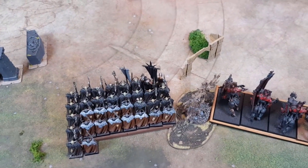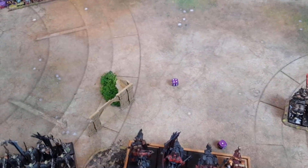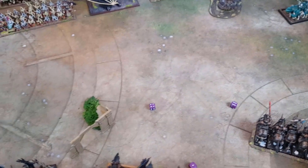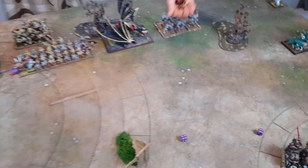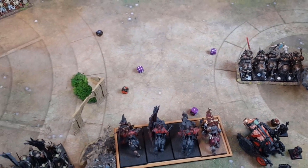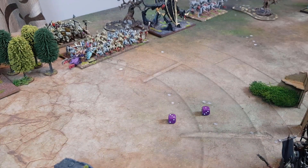Rolling for Winds of Magic: a five. I've got one attempt to channel — it succeeds, giving me six Power Dice. Vampires fail to channel. So it's six versus four. Magic phase: Rancid Visitations from the Sorcerer onto the Dark Souls in front — it's cast on a ten. Dispel roll is a four — not cast. End of Magic phase.